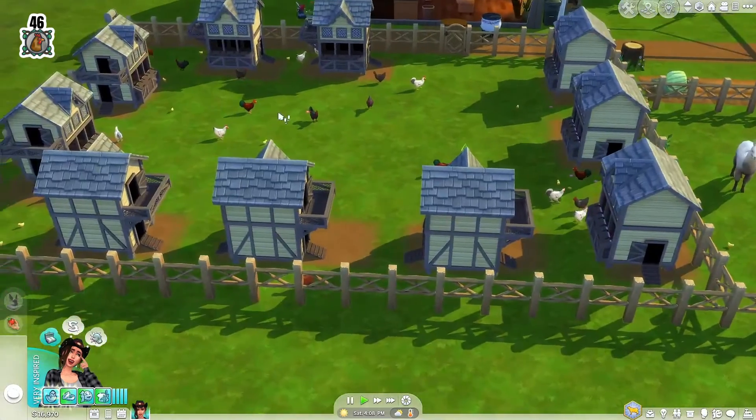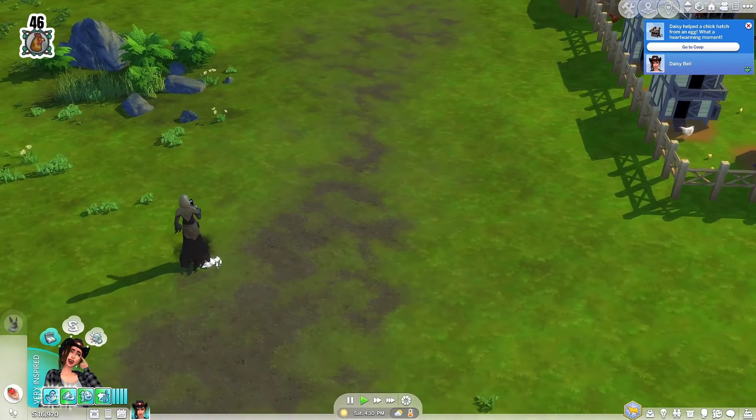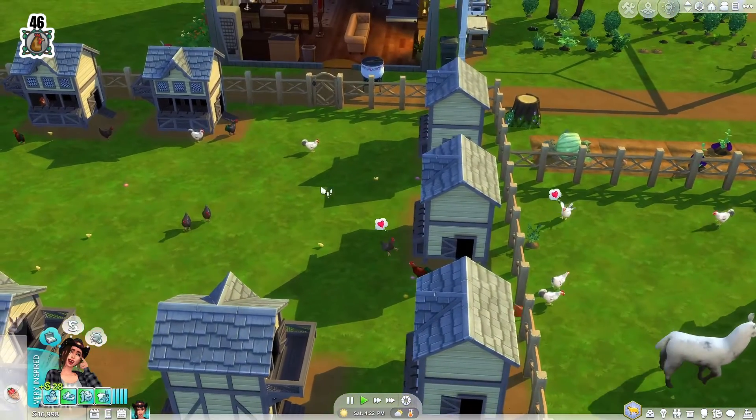Has Grim come and gotten this fox yet? Because I can't leave until it's reaped. Another one hatched and that makes 47 — so we have 47 chickens.